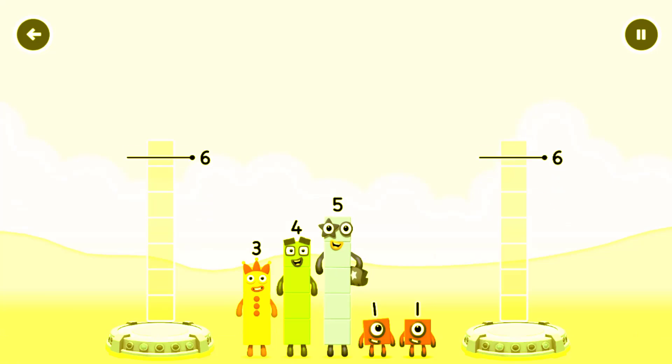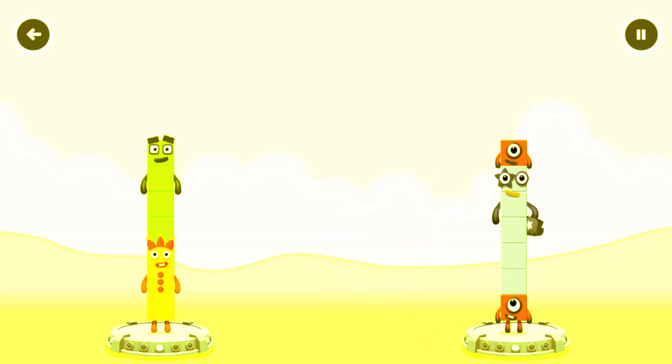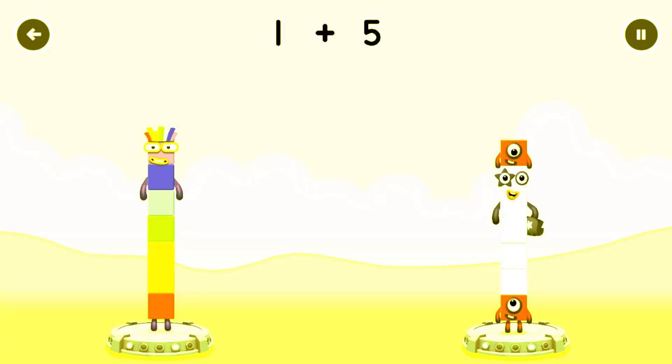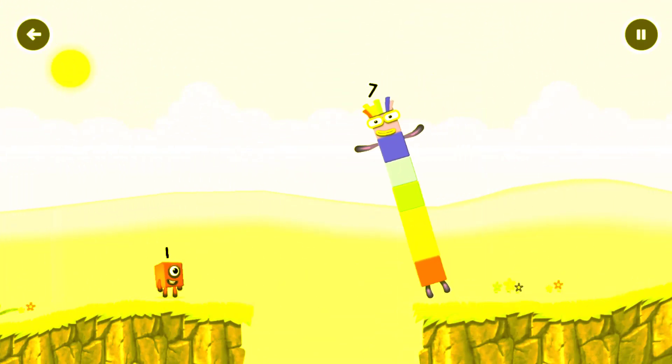Share the number blocks evenly to make two groups of seven. Seven, one, two, one, three, one, two, one — you cracked it! Three plus four equals seven. One plus five plus one equals seven! Seven equals seven! I am seven! Great — eight!